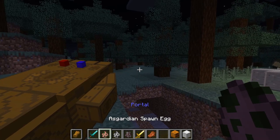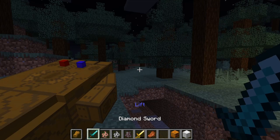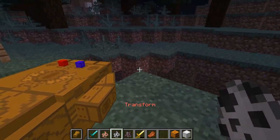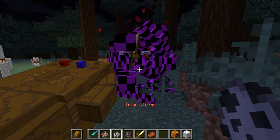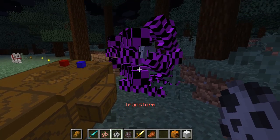Now, to change what stone you're using, you actually switch your hotbar slot. The first one is lift, and the third one is reality — and it's transform. The transform one is actually pretty cool, so let's get a mob in here. Let's just get another Asgardian because we're picking on those guys today.